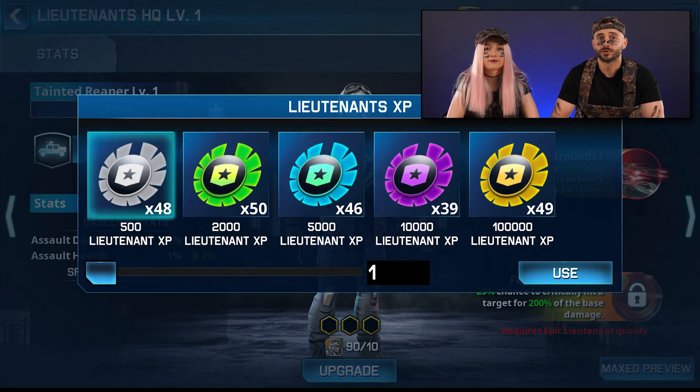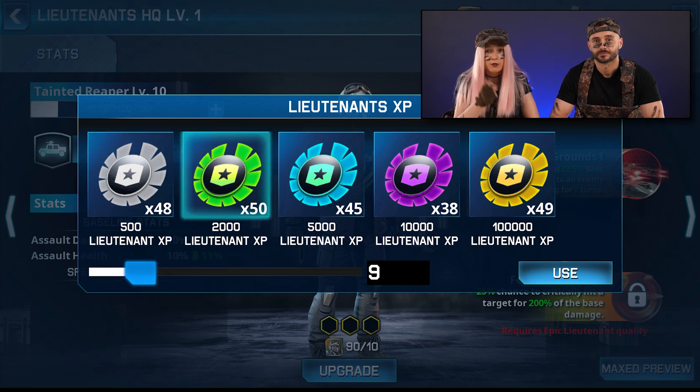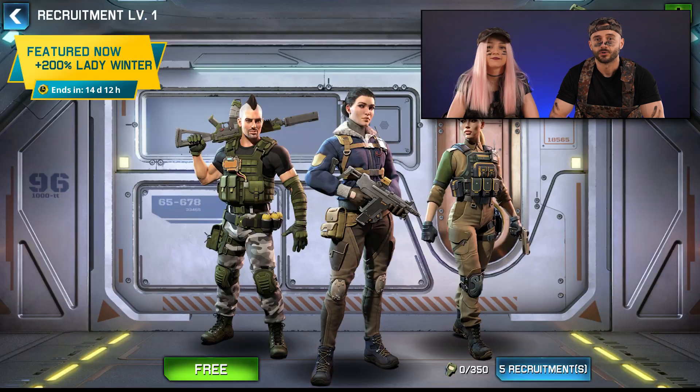But to rank them up, you need to increase their level with XP vouchers. You can invest them directly through the Lieutenants section, using the slider to select multiple vouchers at once. You can get the mentioned cards, Rank Up currency and vouchers by using the buttons in the Recruit section of the Lieutenants HQ.